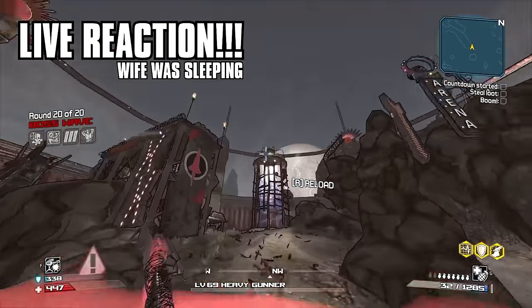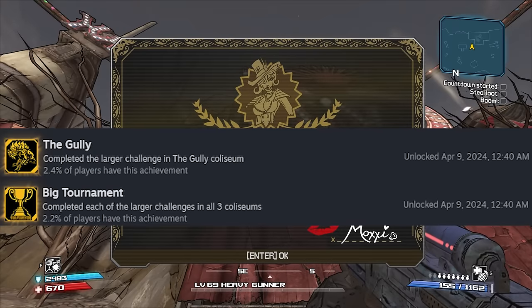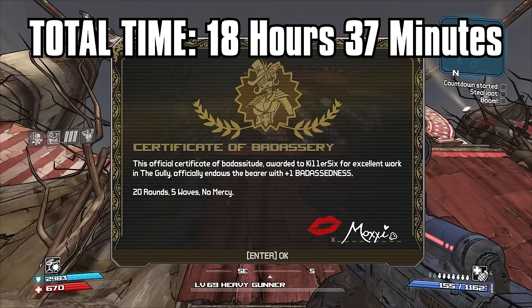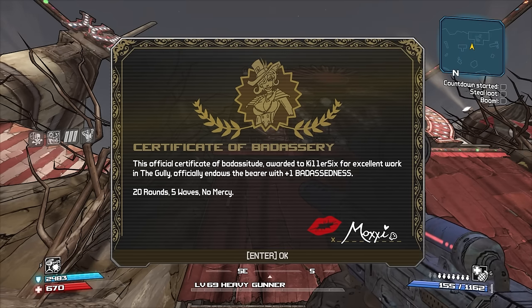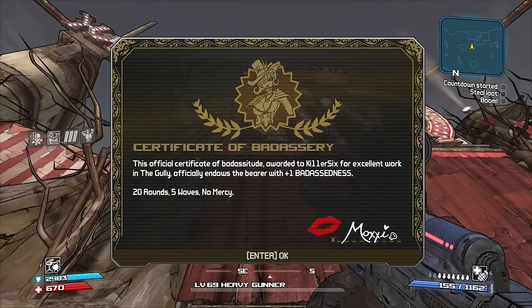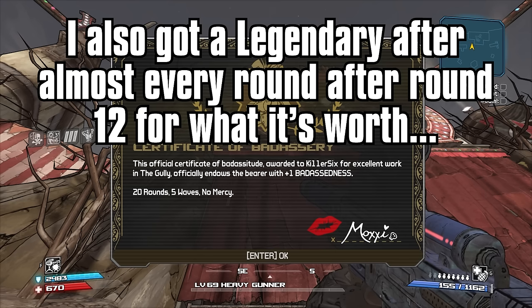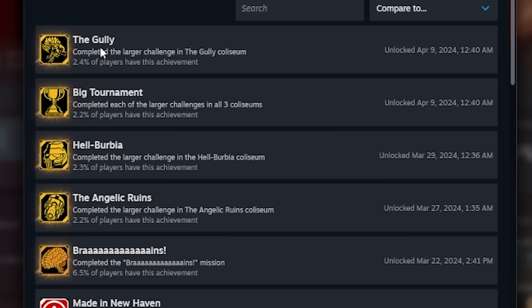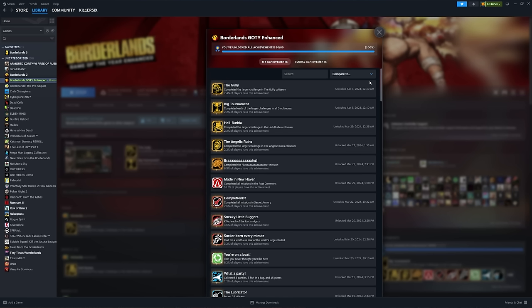Let's go - it's over! I'm about to add up the total time that took to do all of those. I don't know if they make the last one harder when you've already beaten two of them, but damned if I didn't die more than usual - 80 out of 80. And there it is: 2.4% of players have beaten that big tournament. That's all of the larger challenge coliseums - Hell Burbia and Angelic Ruins. Thank God this is over.